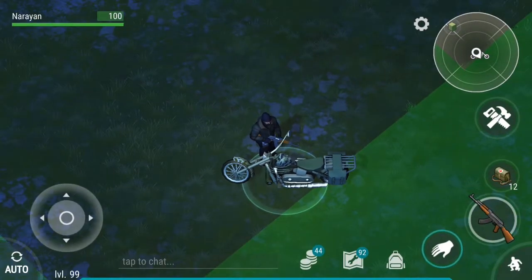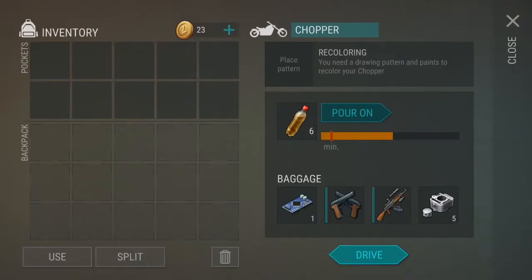I promised you a pro tip at the end of this video. You guys might know that when you die in any farming zone, you lose all the stuff you have. But if you have a chopper and you bring that chopper with you to that location, anything that you put in the baggage slots of the chopper — even if you die — the chopper will automatically be teleported to your home base. So the things kept inside the baggage of the chopper will also be there. You will not lose them. Even if you die 10 times, it does not matter. Whether you find your body or not, the moment you die and come back to your home base, you will find the chopper there and the things you kept in it.